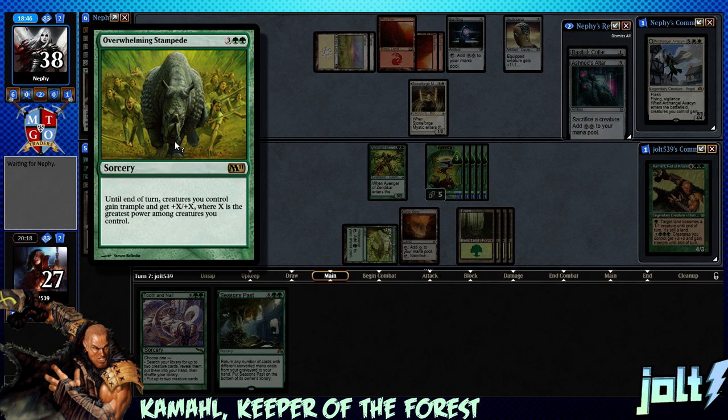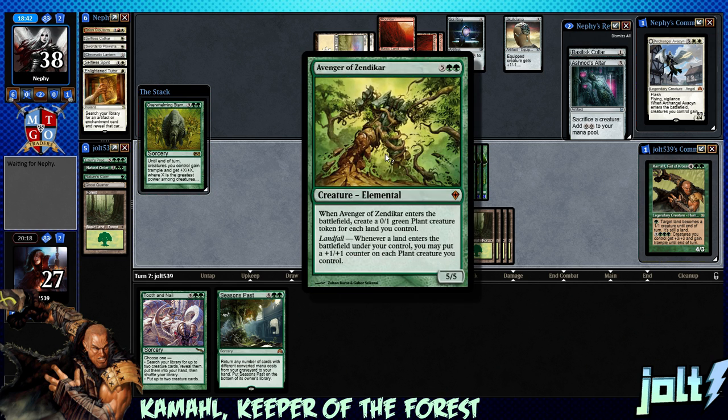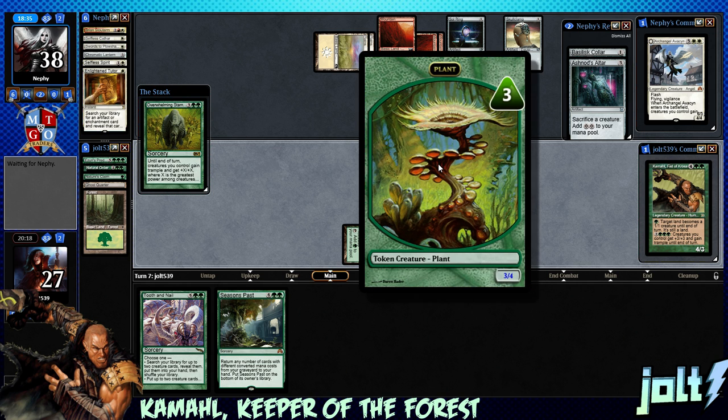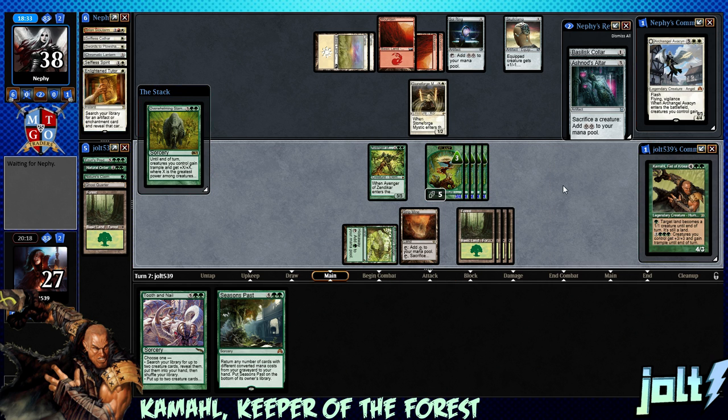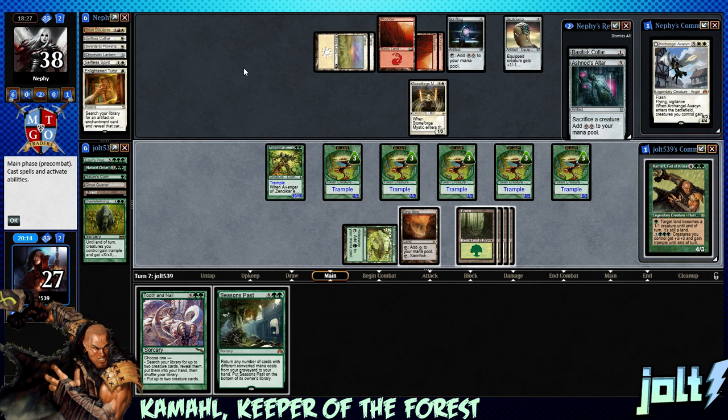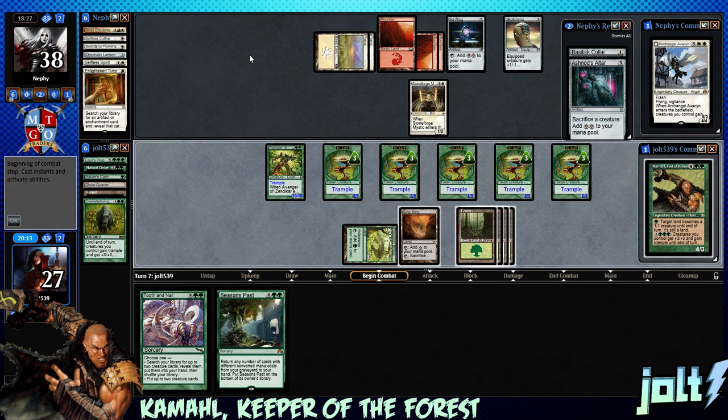We get that Overwhelming Stampede up and running — creatures we control gain trample and get plus X where X is the greatest power. We're sitting at power 5, so we're looking at 8, 16, 24, 32, and 40 in plant tokens. That is a very forced way to die. Our opponent does have three mana up — the main thing we're watching out for would be a Chaos Warp or something like that to kind of reroute, or unless they just say they're dead.